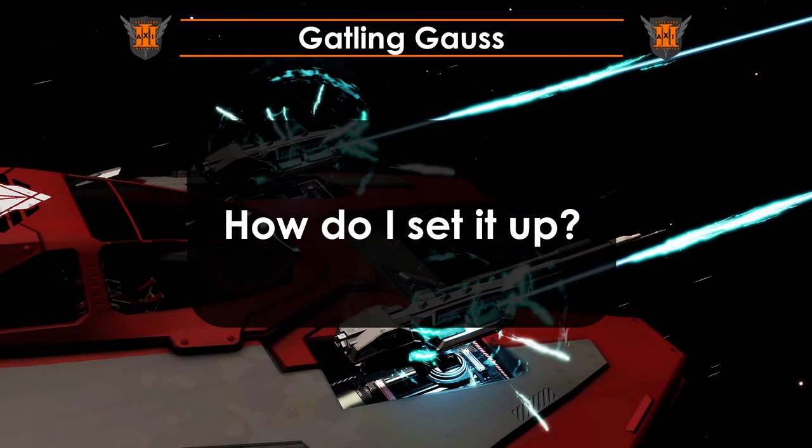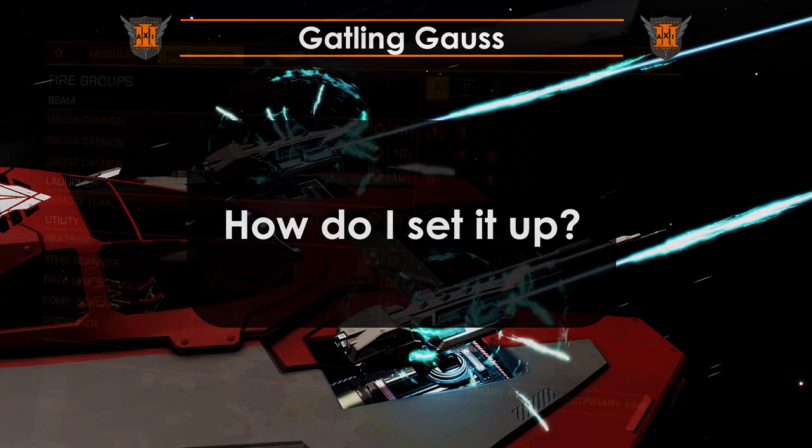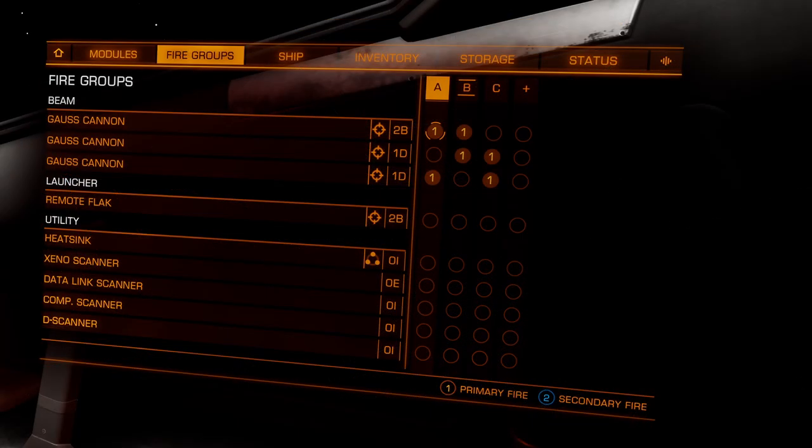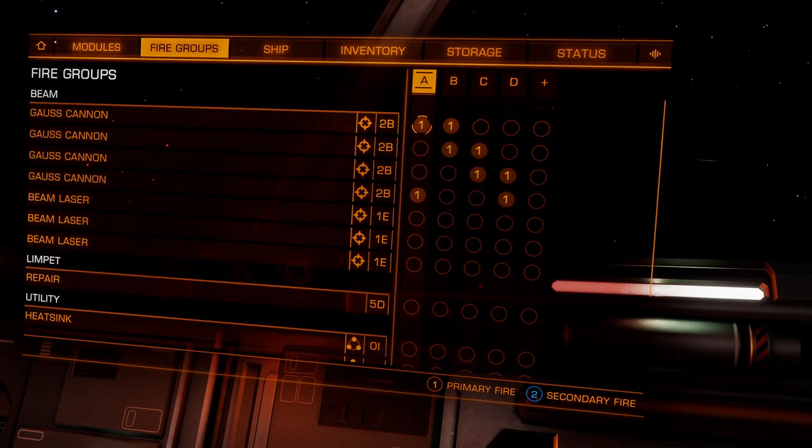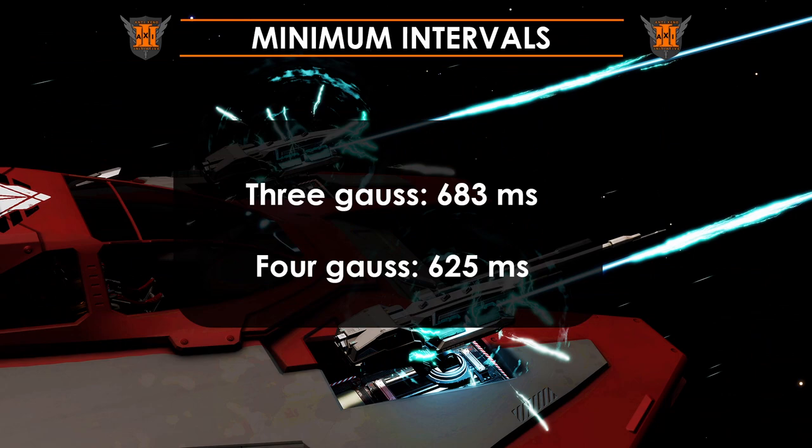To set up Godling Goss, all you need to do is properly configure your firegroups. This screen shows you how to set it up with three weapons. A four-weapon setup follows the same logic. If you're into simple macros, you can also set a keypress repeat macro for the next firegroup button — the minimum intervals are on screen.